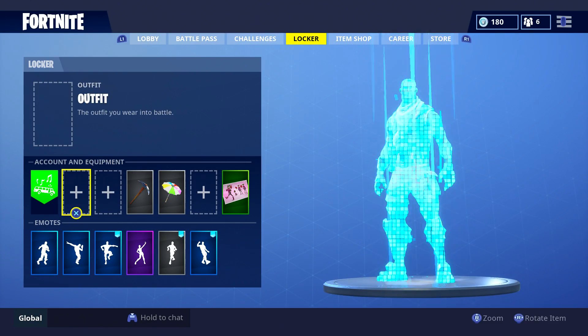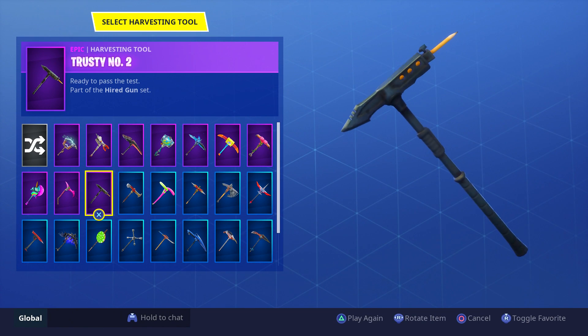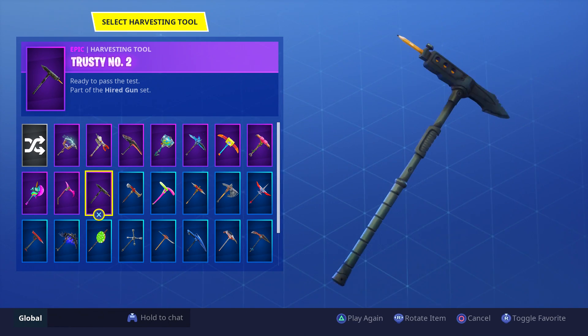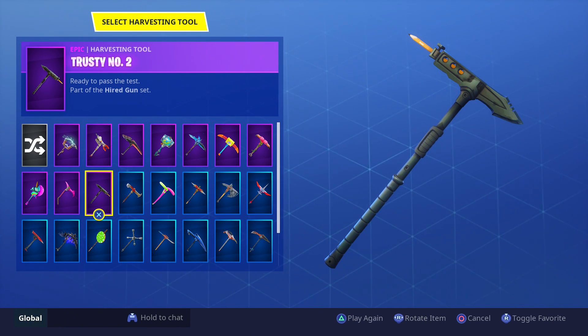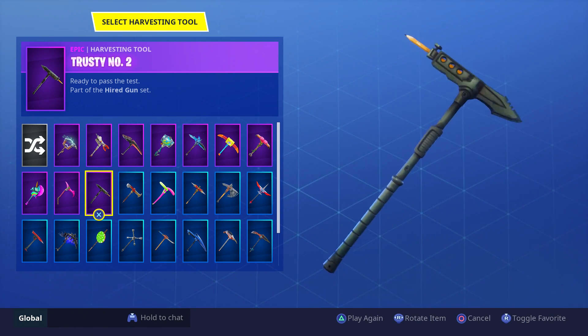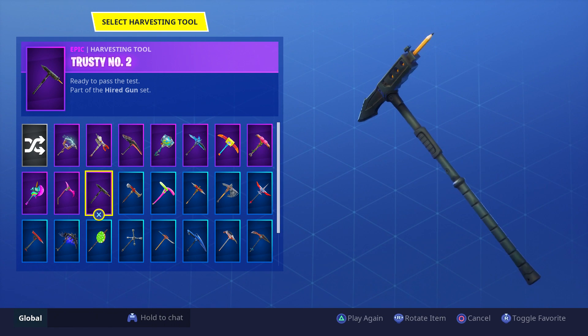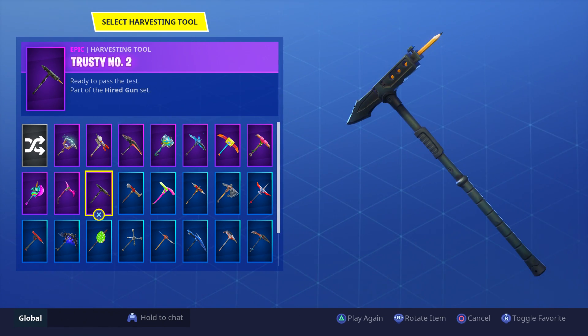Moving over to the pickaxes, we have three pickaxes here that you don't see very often anymore guys. And the first one here is the Trusty No. 2. Now that I think about it, it's actually part of the John Wick set — maybe that's why. Maybe the John Wick set has just seemed to die out really fast. The Trusty No. 2, I don't be seeing this much anymore. You do start to notice pickaxes that are popular as you play this game a lot and see people harvesting. The Trusty No. 2 was a super popular one at the time — a lot of people used it with John Wick, and it was just a great pickaxe overall. But it's definitely one that you don't see very often anymore guys.